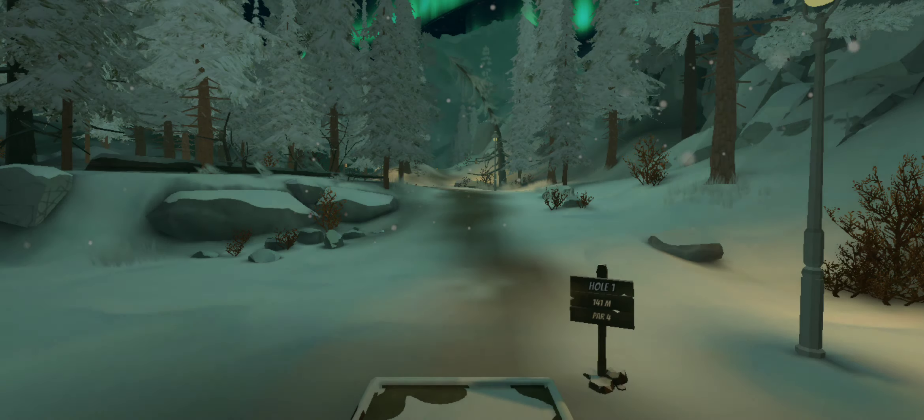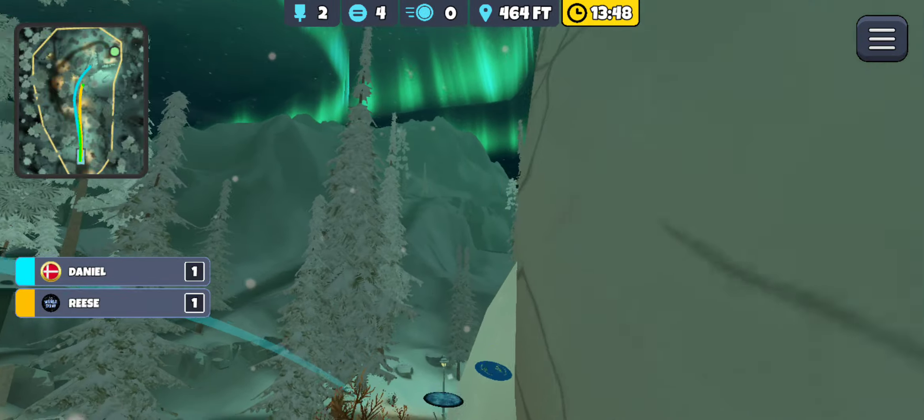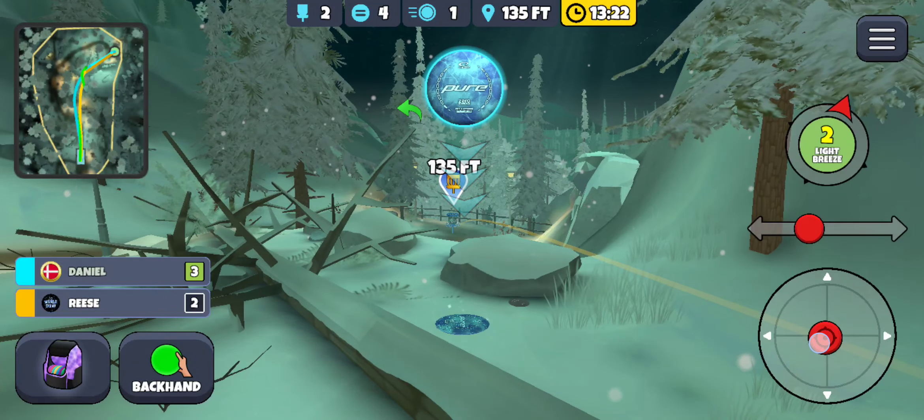Hole number one of Northern Lights — let's see who can get the eagle. I like my chances in this wind. Oh no, I didn't turn it enough. Hit the sweet spot — nice! Definitely just cut that wall. I thought that was going to be really good once it missed the plants. Daniel's at the front of the basket. Going for this 135, just got to watch out for that rock. Reese looks a little short too. Nice! Good start — get the eagle, get the one-shot lead.